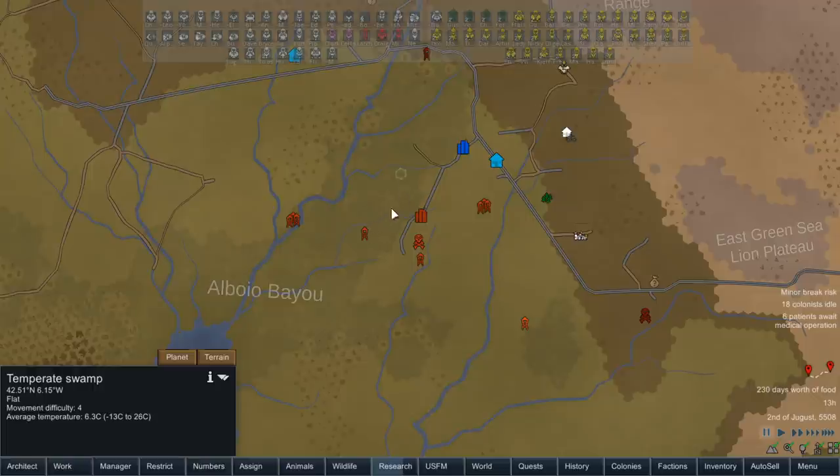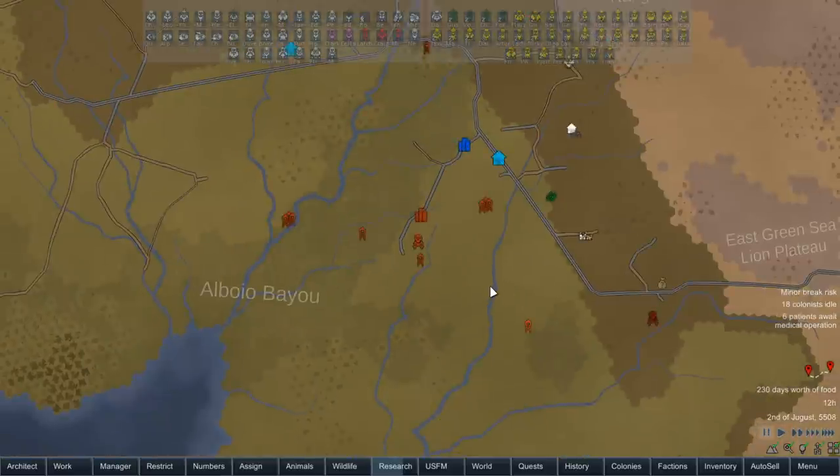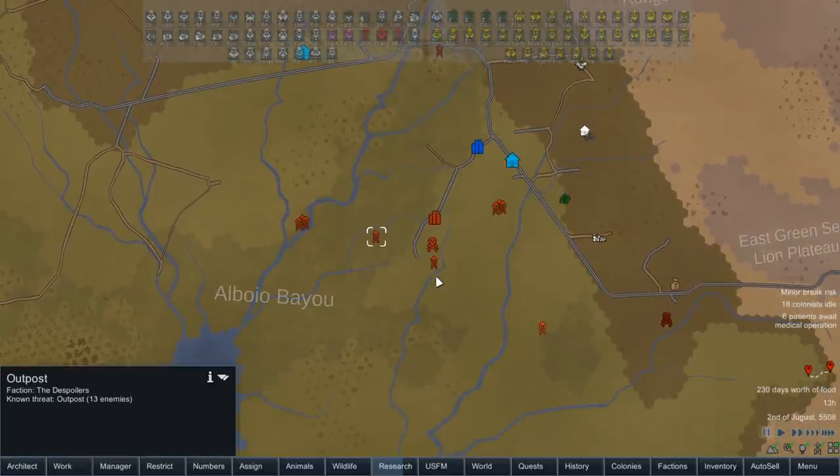Either way, we got through the base and we do have an outpost to do still that's in the swamp. But the rest of these are not in the swamp, so they should be a little bit more manageable. We are going to be trying to get both of these outposts done today. There's only 13 enemies, it should be pretty quick and easy. There shouldn't really be any real loot to worry about — just a get in, kill everyone, get out type of deal.